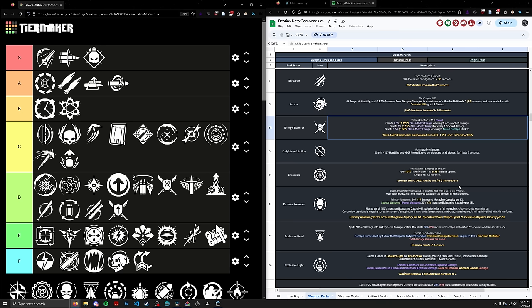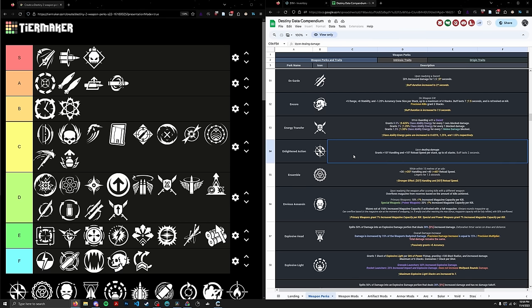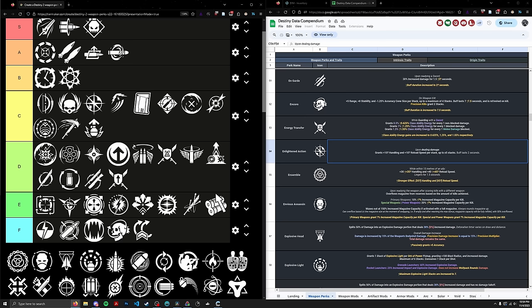Next up, Enlightened Action. It's one of the newer perks and I think it's actually pretty good. Enlightened Action is essentially a Rapid Hit equivalent that buffs your reload less but doesn't require precision hits. So if you're a sloppier player or you're shooting a bunch of shanks, Enlightened Action will be a better option than Rapid Hit. I ranked it one rank below Rapid Hit only because it is a slightly worse reload duration buff, and Rapid Hit has a little bit of stability thrown in there as well. Basically the same thing as Rapid Hit — pretty good. Going in the C tier, ranked 48th, right above Close to Melee.